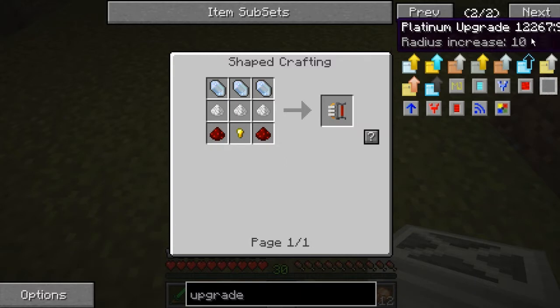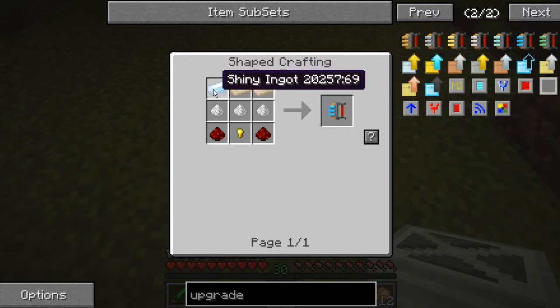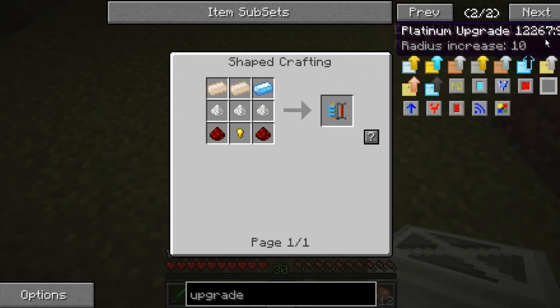Then we have the emerald and platinum. You can either use the thermal expansion shiny ingots or, since we have Greg Tech installed, there's actual platinum you can get as well. So those are how you make the upgrades. And then you just plug them into the upgrade slot.